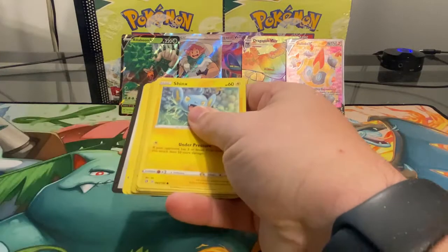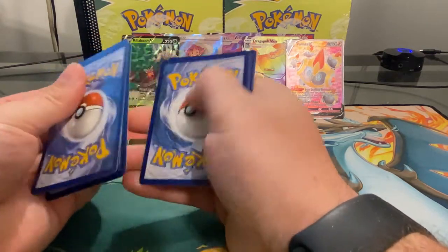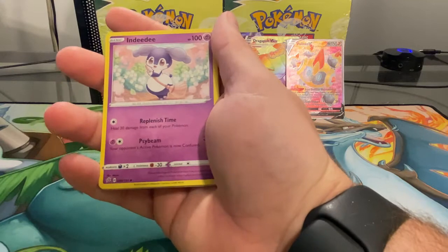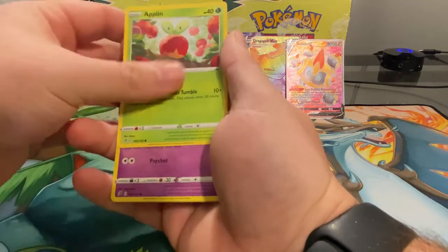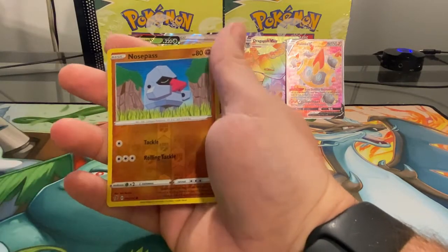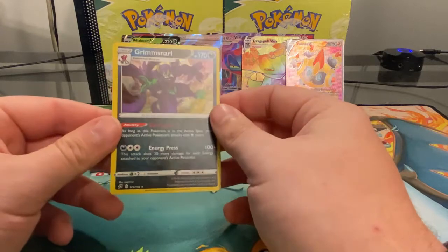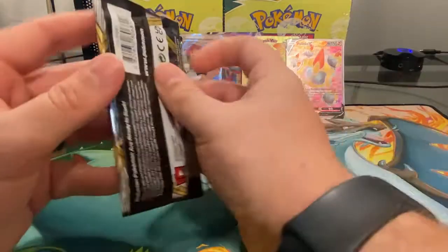I kind of don't want to be done, I want to do this the whole time. Oh, that one came with two code cards — one, two, three, four — we might have our first error pack on the channel! Roly-Coly, Applin, Tana, another Magikarp, reverse holo Nosepass, and a holo rare Grimmsnarl.